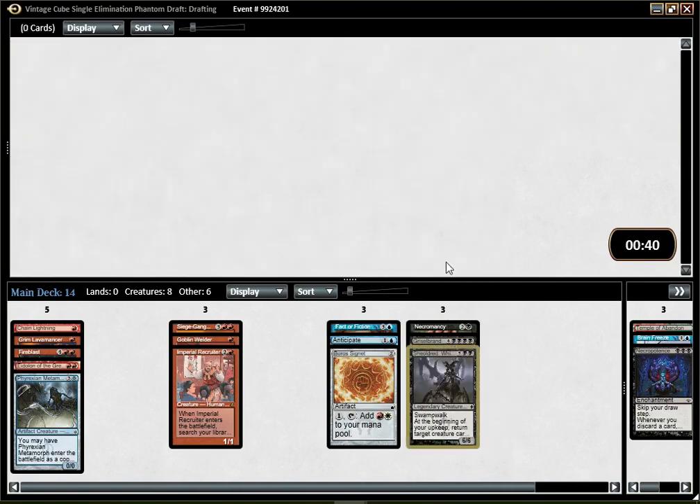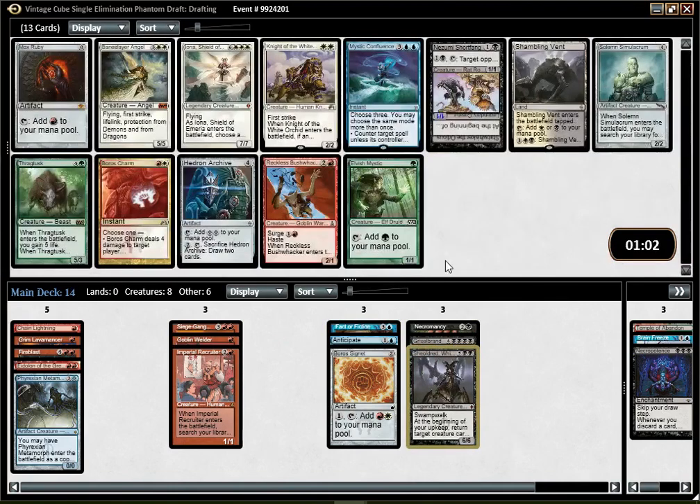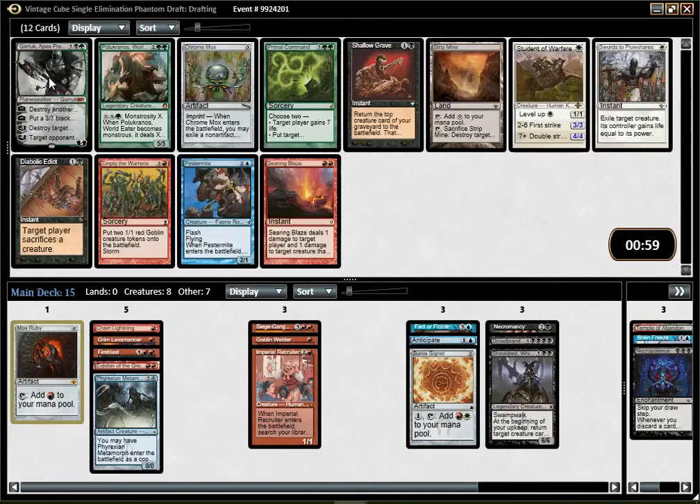There's a Shieldbreaker Red for the Reanimator deck though, so I'm going to pick that. Mox Ruby — well, I'm certainly picking that. Mystic Confluence is pretty strong. Solemn Simulacrum is a nice card, but yeah, I think it's going to be Mox Ruby.